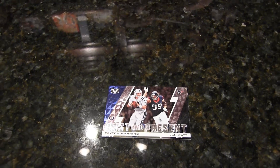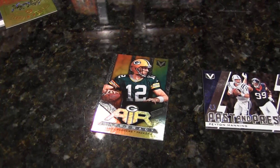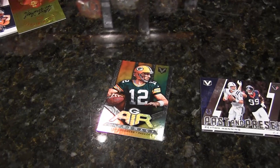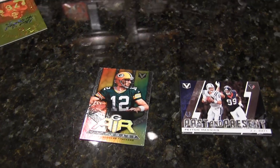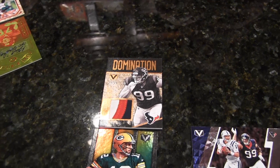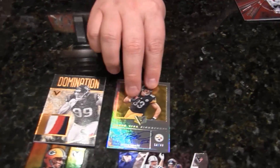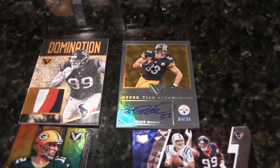Past and Present: Peyton Manning and J.J. Watt, Colts and Texans. Love the look of this card. Air Supremacy Aaron Rodgers — not numbered, but I like the look. Very nice J.J. Watt domination patch — a three-color patch. And since we're working with the Steelers, Heath Miller upper tier signatures, number 99. You are rocking the Steelers over there. I'm digging this stuff.